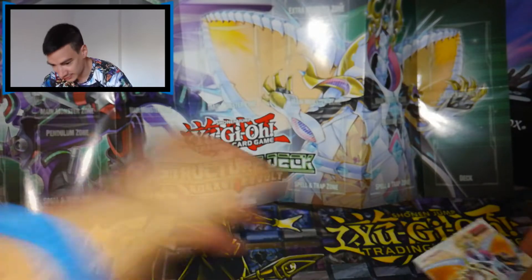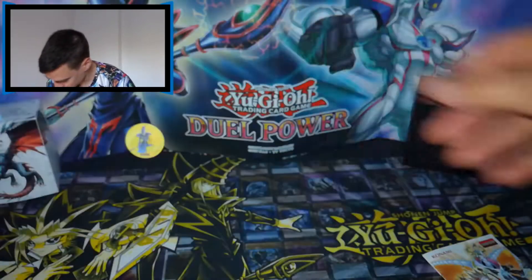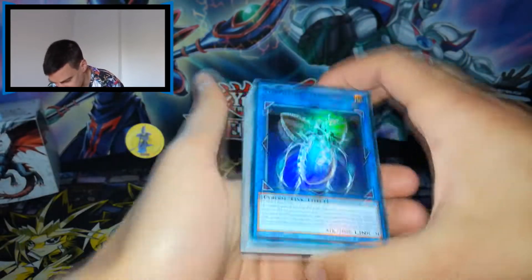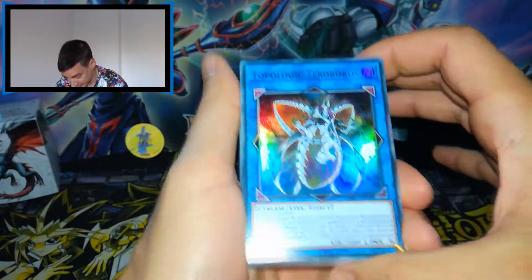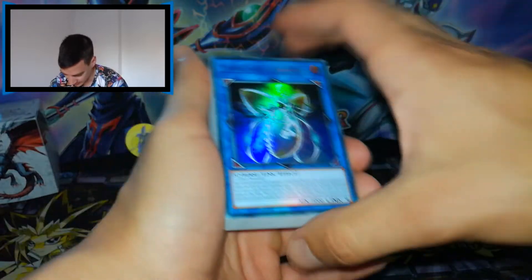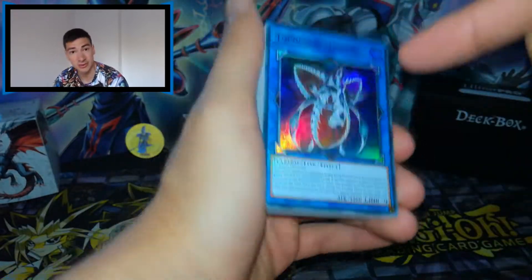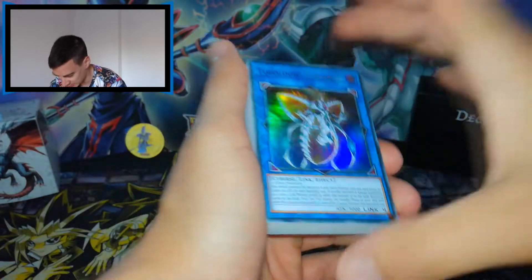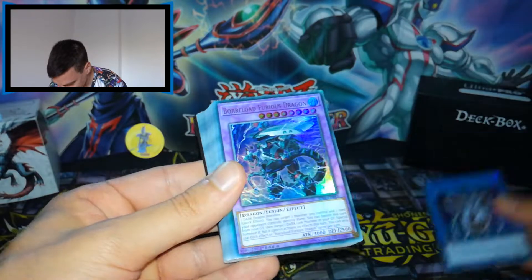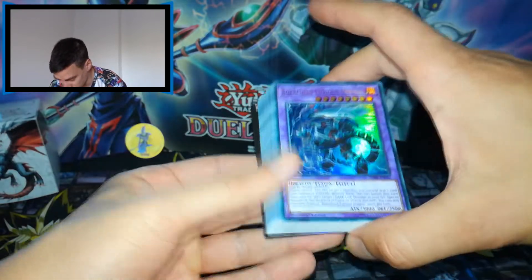Okay, here's the beginner's guide. So the main monster from this structure deck is Top Logic Zero Boros. It has a crazy effect — if you manage to pull it off, you can banish all the monsters, and the next turn you can special summon this bad boy back to the field. Like I said, it's hard to pull off.